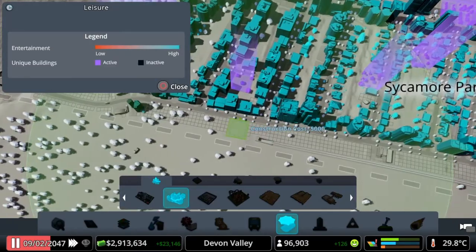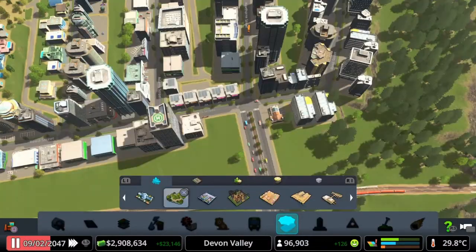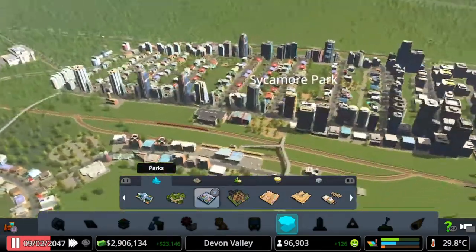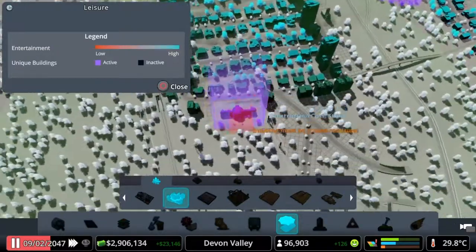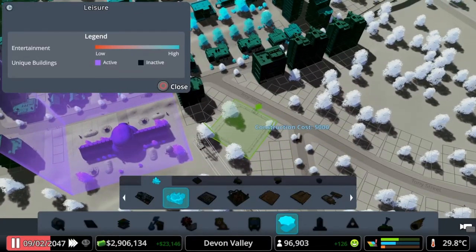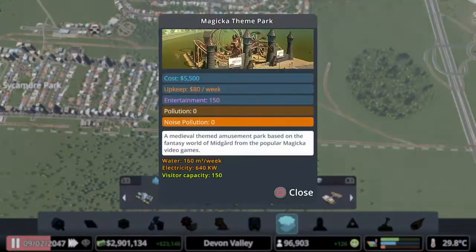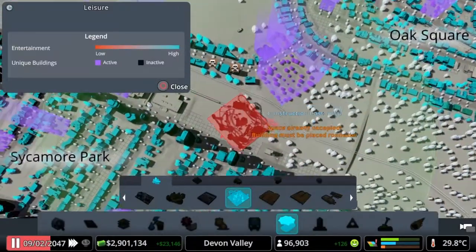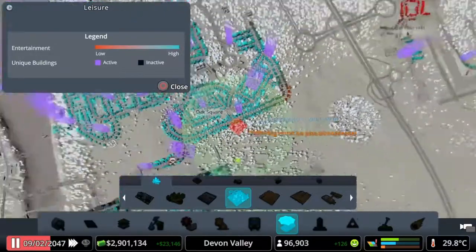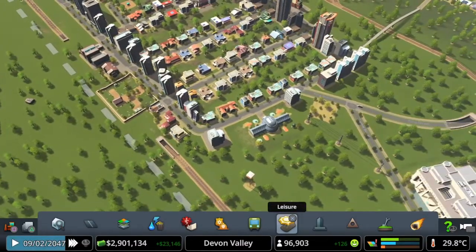I think we'll probably place that one there just because of the size of it. If they go green it means they're happy, and if they're happy it means they're going to hopefully expand. I'm going to put a garden there — I know it's a bit of a random place. A lot of people there are actually using the bus. Then we could maybe place another one — I want one down here. The idea is to actually upgrade these buildings. We could get a theme park — no noise pollution at all, that's fine. We've already got one down in the other district. Can't place it there because of the train lines — it's too big.